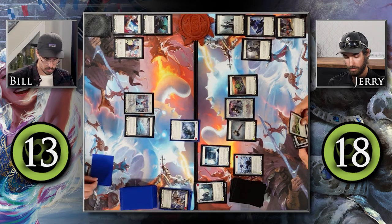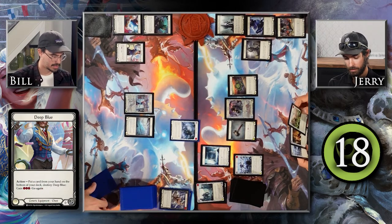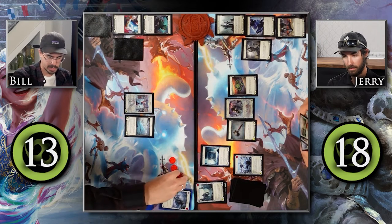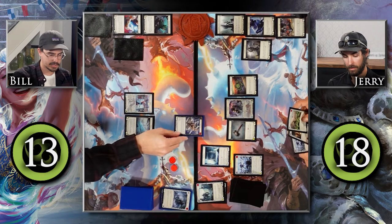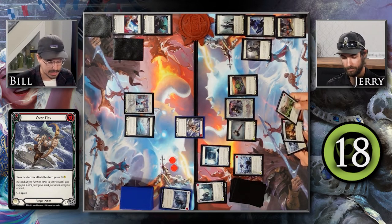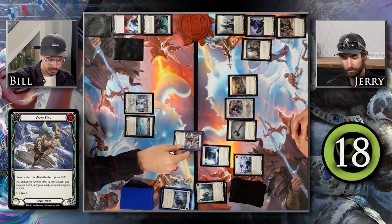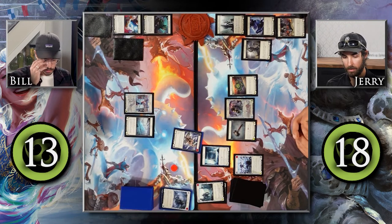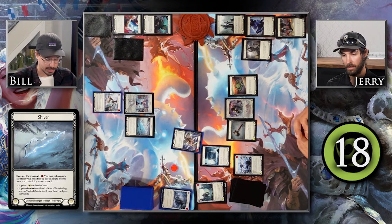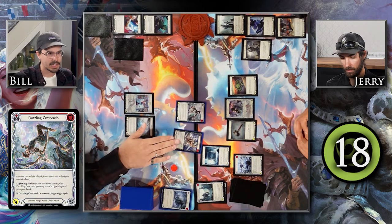I'm going to activate the ability of this Deep Blue: put a card from my hand on the bottom of my deck, destroy this, and gain three resources. Now with three resources, the world is kind of my oyster. I'm going to use one resource to cast this Overflex — my next arrow attack this turn gains plus four — and then I can reload. I'm going to choose not to reload, but this has go again. I'm going to pay another resource to activate Shiver and put this Dazzling Crescendo into my arsenal, giving it Dominate. Because this is free, I'm going to launch this at you for eight with Dominate.